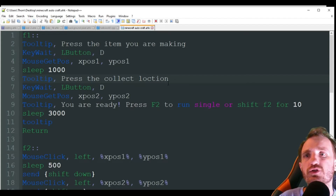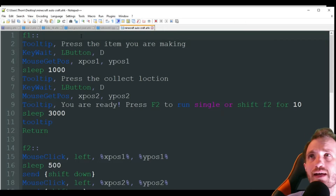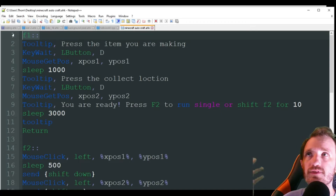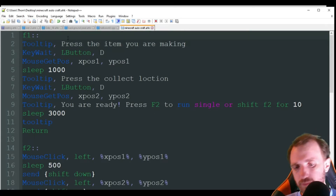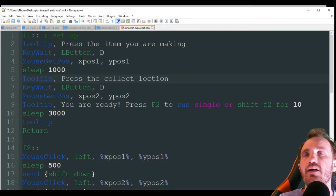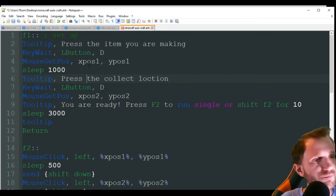This is AutoHotkey, in case you're just coming here because you did a Minecraft automation search. It's very easy to install — I'll link the video below on how to install it. It takes like five minutes and half of that's just downloading and unzipping. The first thing we're going to do is F1 is our hotkey. A hotkey means you press F1 and it performs all the code here until it hits that return. So this is kind of like our setup.